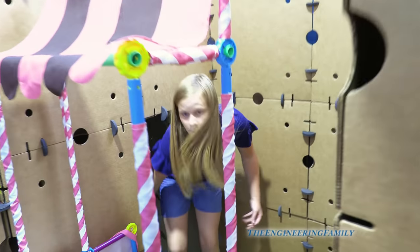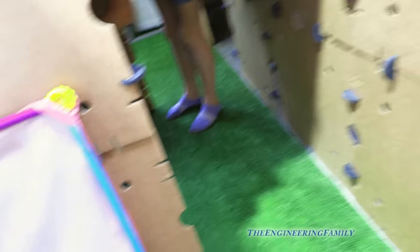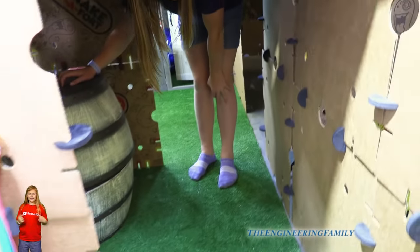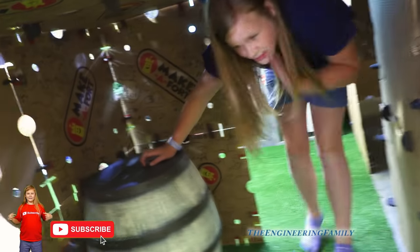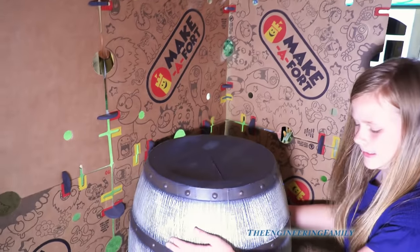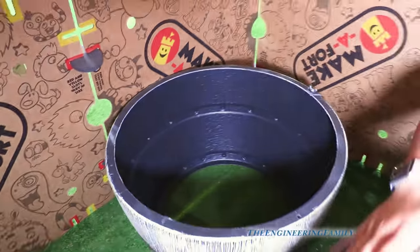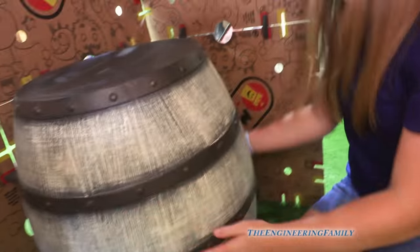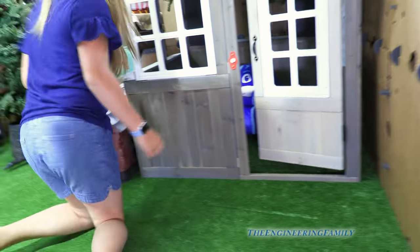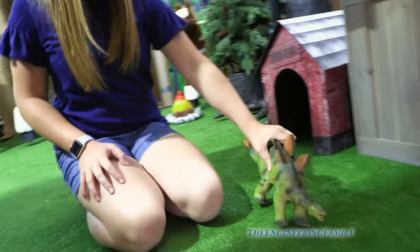More secret hiding spots! There's a barrel — let's look inside of it. Nothing's inside of it. Let's go to the TEF campground. So there is a camp house. I found a stegosaurus in the doghouse! You found a stegosaurus in the doghouse! Hi stegosaurus! How are you doing down there? It's coming for the camera!